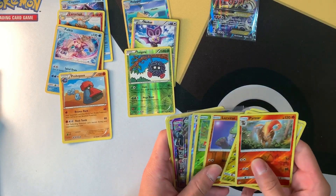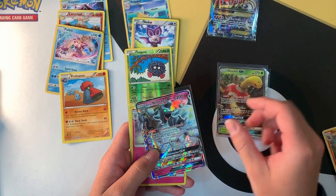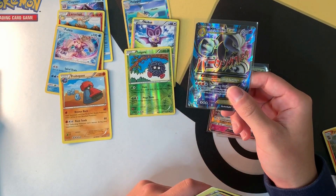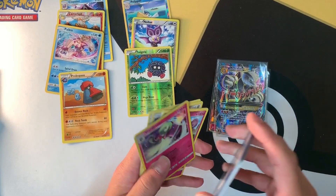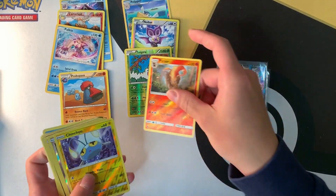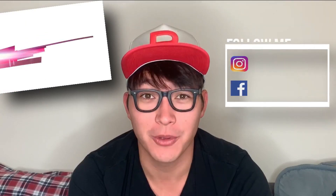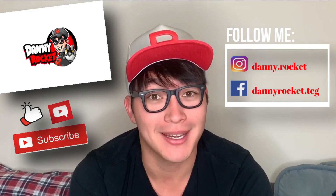So for today's opening, we've got quite a few really good pulls: Pheromosa full art, Shuckle GX, Alolan Ninetales GX, and Mega Mewtwo EX. This has been pretty exciting for my first pack opening on the channel. Sorry about the card trick — I'm going to practice, I promise! See you guys next time. If you enjoyed the video, please like, comment, and subscribe!